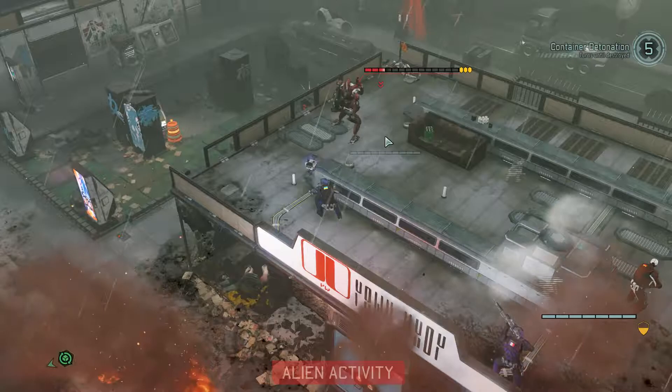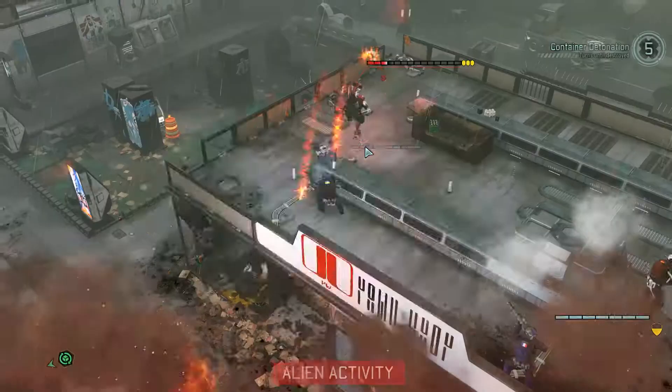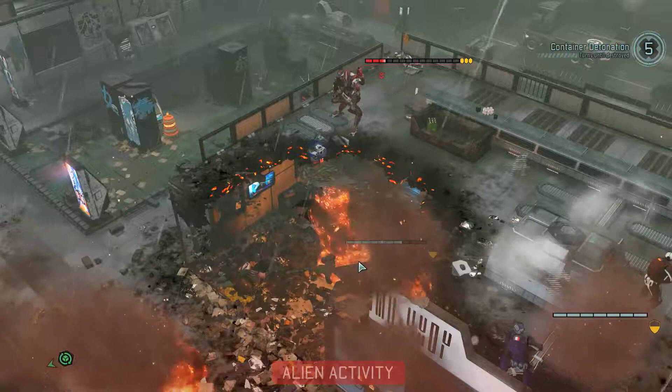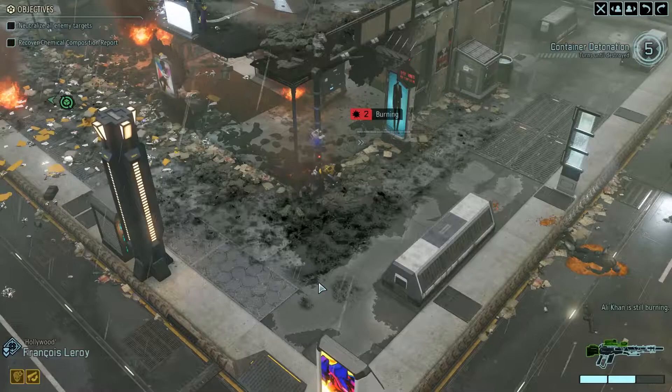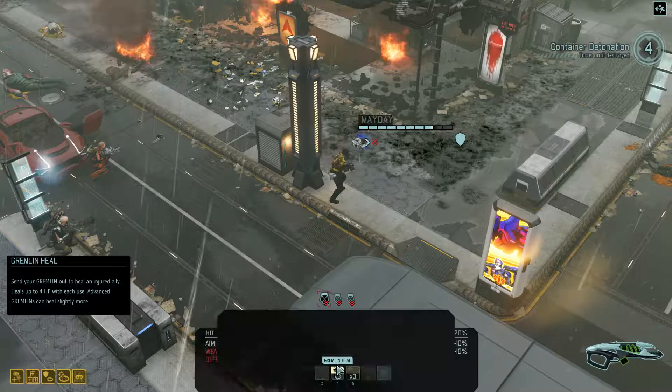He generally does an AOE grenade attack. The bad thing is the fall damage on top of the explosion — luckily only Petro was hit, so not too bad. We have a Gremlin heal available, which I think we'll use — send that over to P-Dog, top him off.